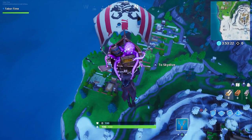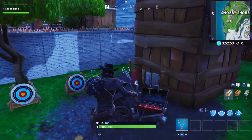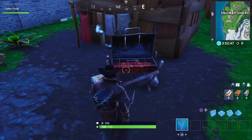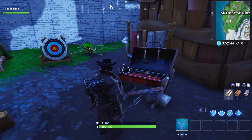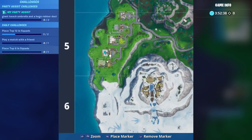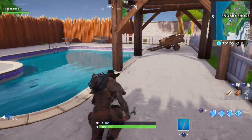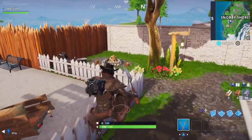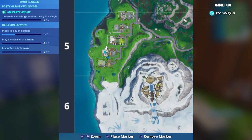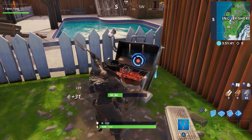First up we're going to conquer Snobby Shores. Here's a grill — this is an example of what you're seeking and destroying with this pickaxe. I'll show you all the ones in Snobby Shores and then go around the map. The very first one is at Snobby Shores' southernmost house. The next one is the very next house over — just past the pool, through the little fence, and the grill is on this side near the campfire.